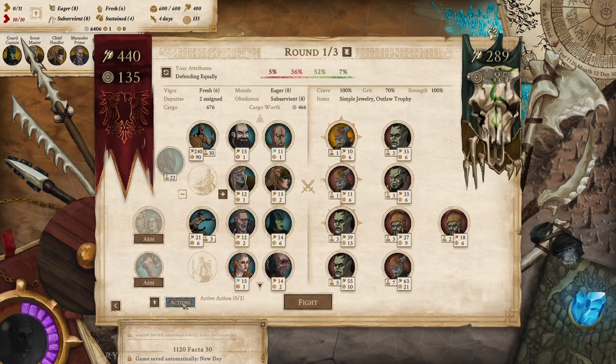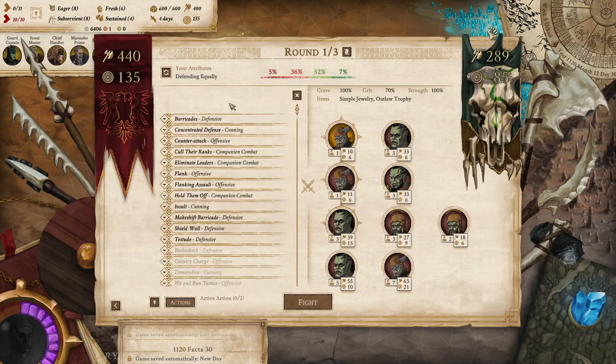They've reorganized all of this stuff too — you can just click on things instead of activating them. You don't have to click activate and then click back. So that's just nice little quality of life things.